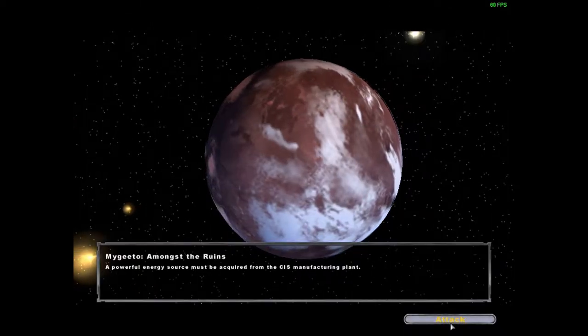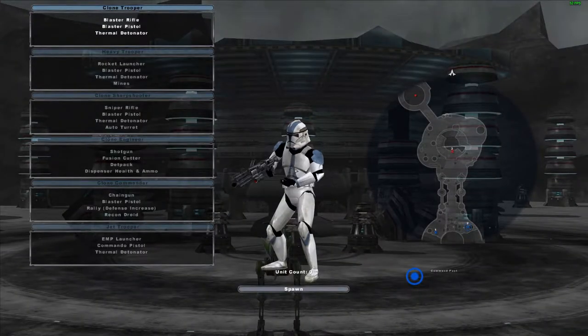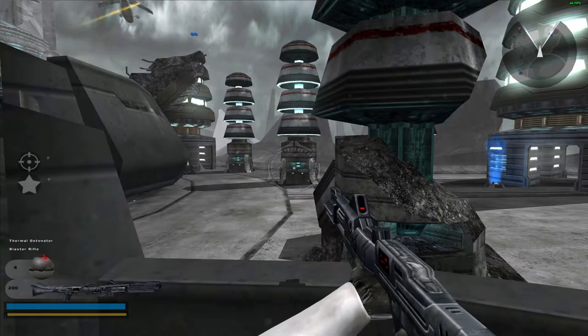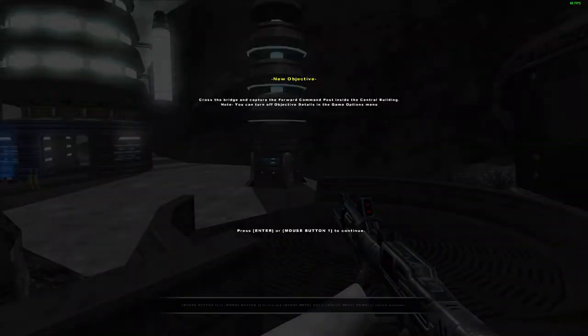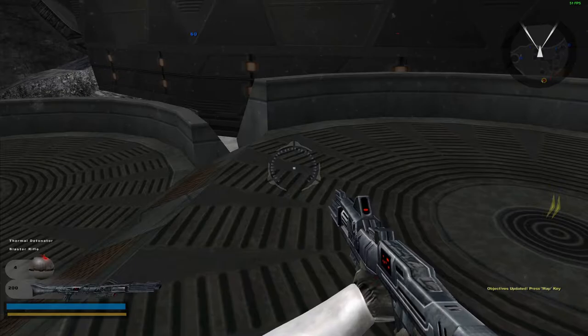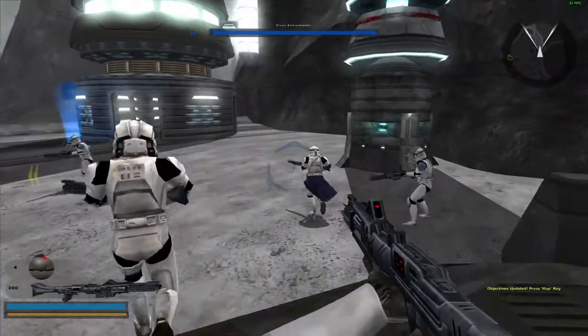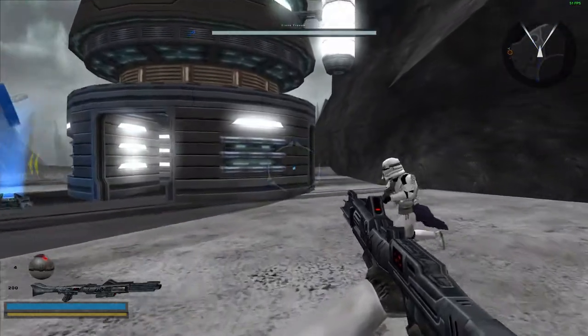Welcome to the agenda of Chancellor Palpatine. Today's target is an energy collector on the northern section of the platform. If we can take it down, production facilities in the area will grind to a halt. Let's move them out.